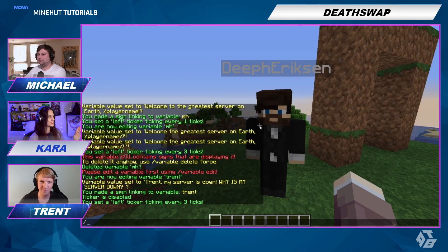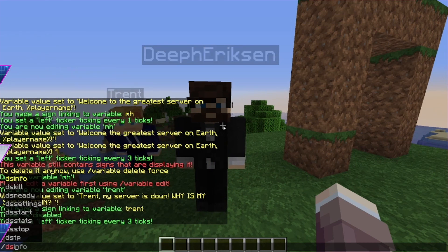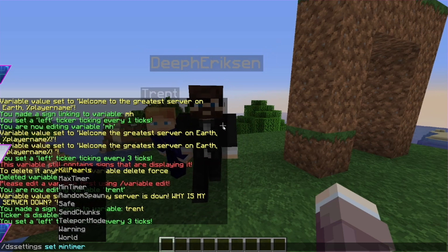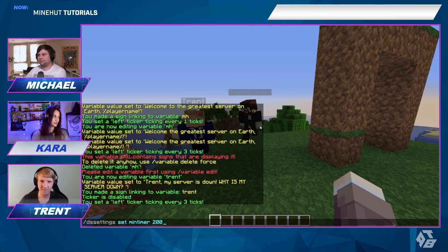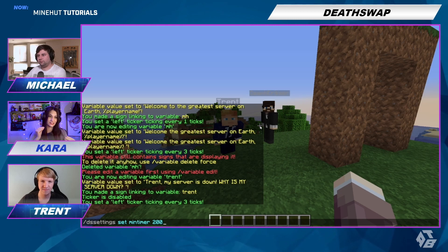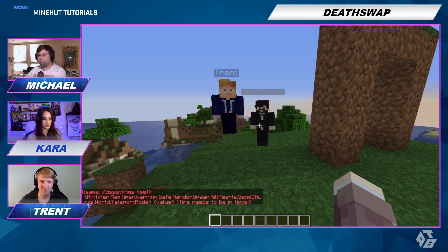So let's set everything up first. We'll do a quick game. We'll do DS settings set min timer. So this is interesting — this goes by ticks, not seconds. 20 ticks equals one second, so you gotta think of it in multiples of 20. So we're going to set it for every...